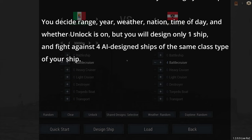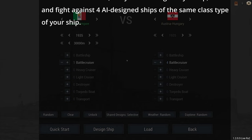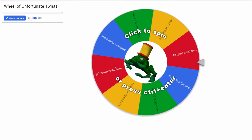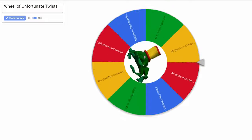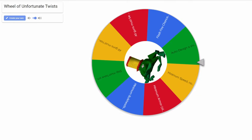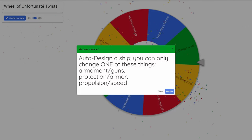However, before I design my ship, I'm going to spin the wheel of unfortunate twists. Let's have a look at that. This is the wheel of unfortunate twists. We're going to click to spin it. Let's see what sort of evils BroSilly has selected. Auto-design a ship.